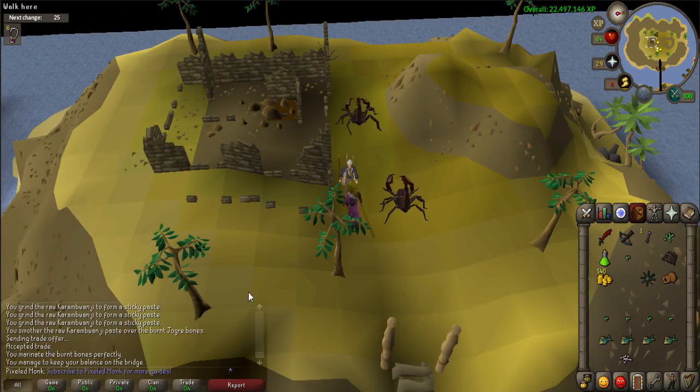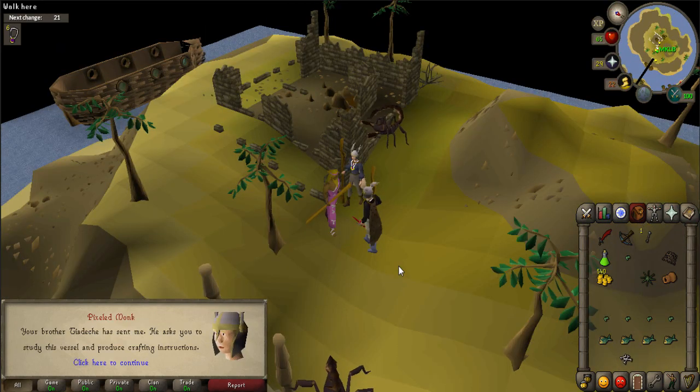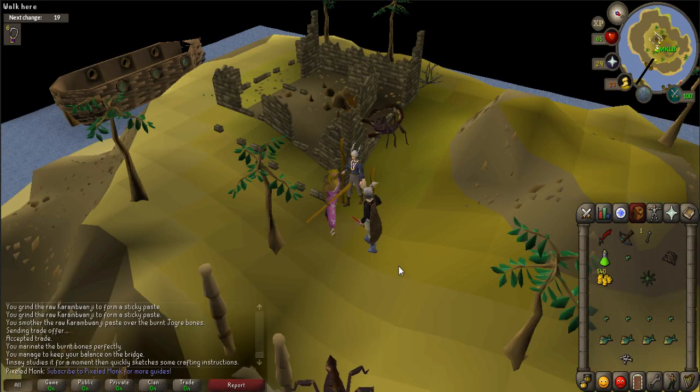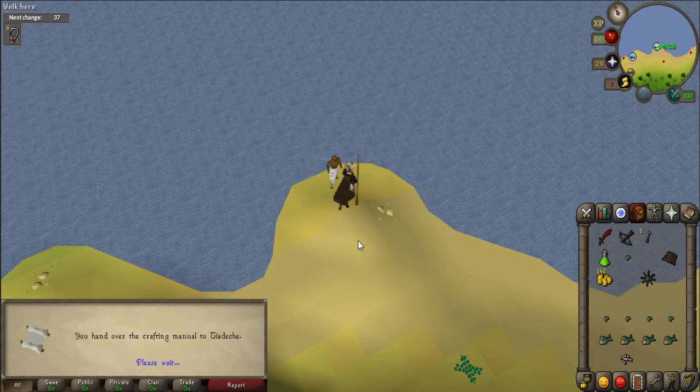Now you will have to cook your pasty jogre bones and marinate them — you can do so by going to Zanaris or to Brimhaven. Return to Tensei and talk to him two times to give him the sandwich and the bones. Use a Karambwanji vessel on Tensei to give it to him. He will give you a crafting manual. Return to Taidechi and talk to him — you will give him the manual.